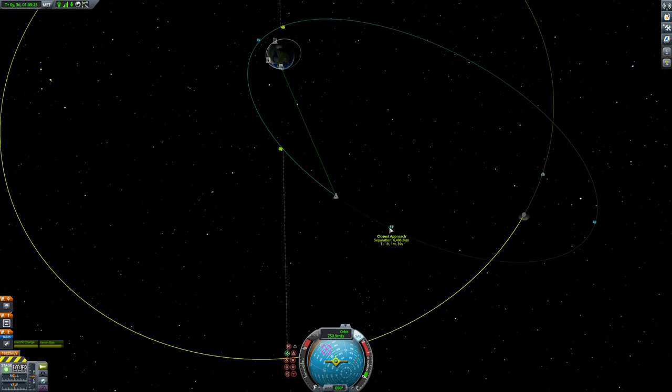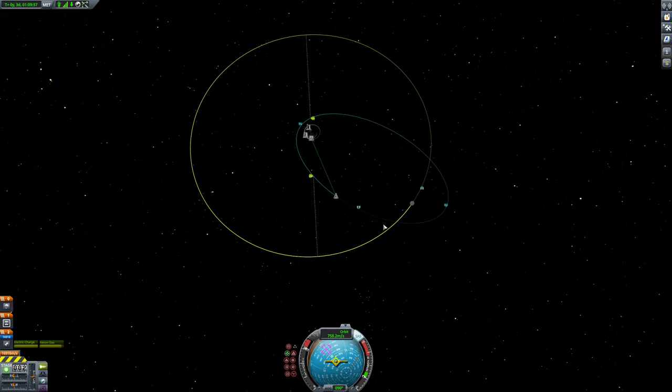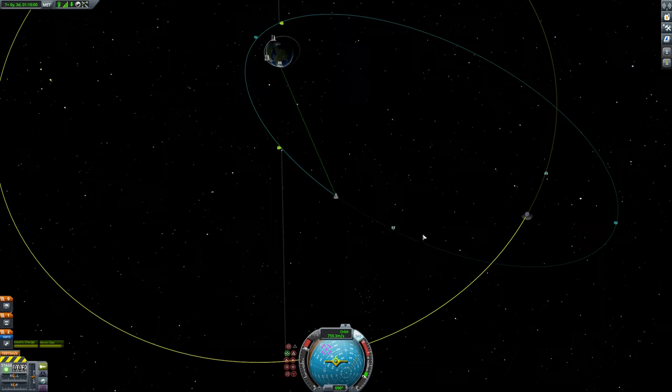The next thing I'm trying to fix is this separation. Actually, let's burn it for a little bit and see what it does. What is this doing? This is moving closer - closest approach to separation: 60. It is going down slowly, but I am blowing my orbit way out, so that's probably not actually what I want to do.